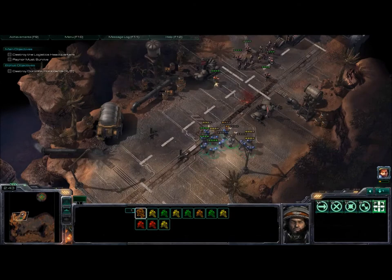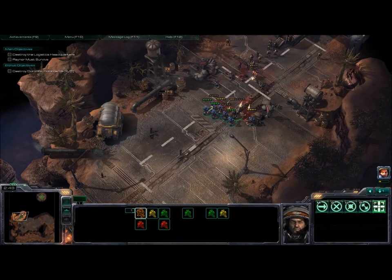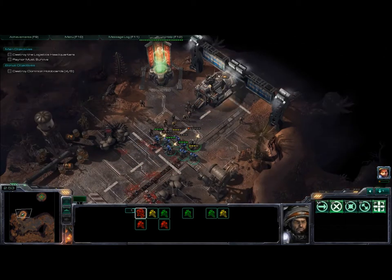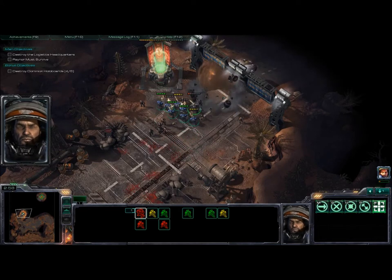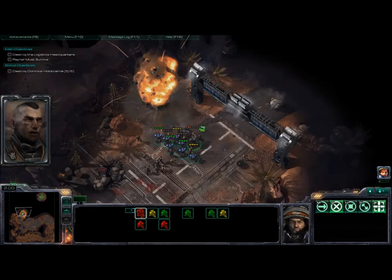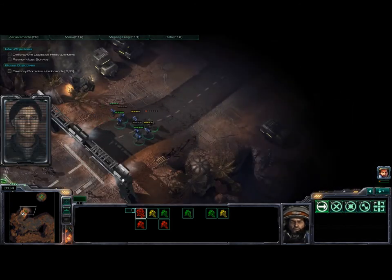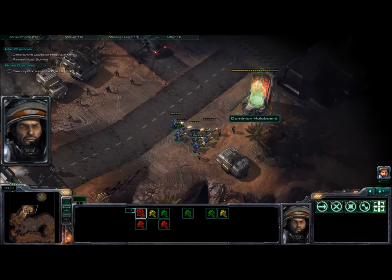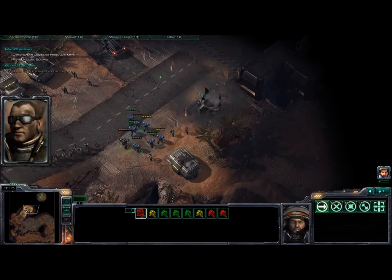So once again we attack by getting closer. There is a kind of tank with a machine gun on top — a unit you'll never see again in the game, kind of funny that they put that there. There are more people still being held up ahead. Basically we've got all the holograms after this one, or maybe there's one left.